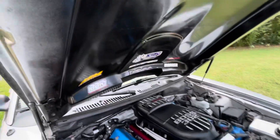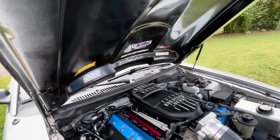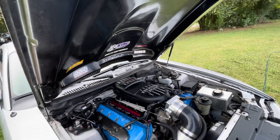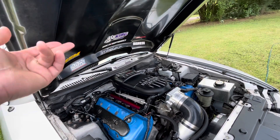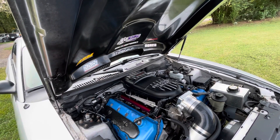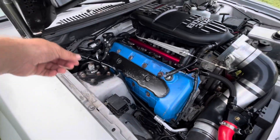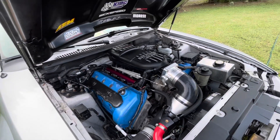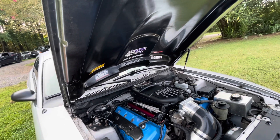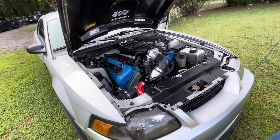Every sticker on here is a BMR Suspension sticker. It's got BBK headers — which do fit with the tubular K-member by Team Z. It's got Viking or UPR Performance double-adjustable coilovers, Maximum Motorsports caster/camber plates, BMR control arms, Team Z in the front, and BMR in the back. This thing is made up of a lot of parts from a lot of different suspension brands.